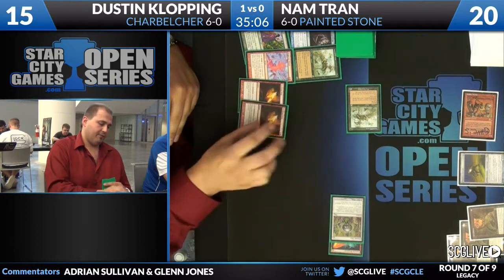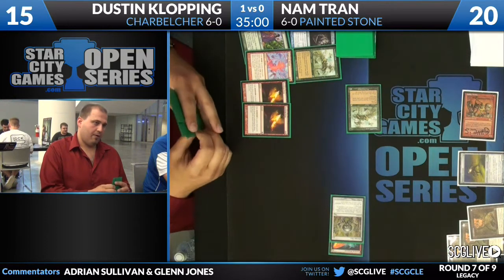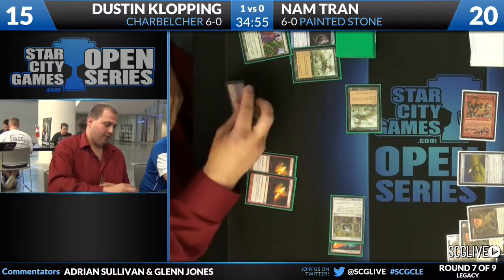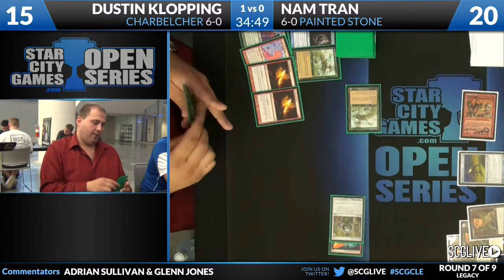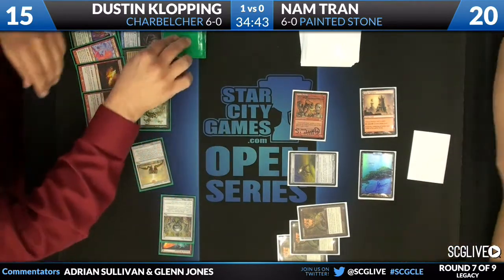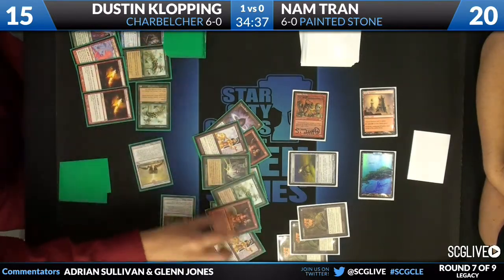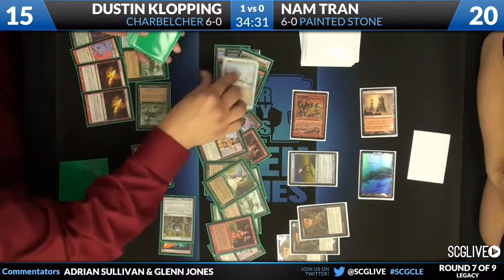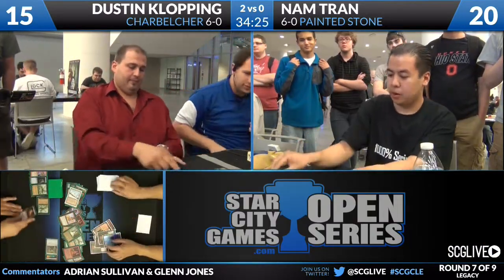This is not over yet. I see an Empty in his hand — yeah, so do I. I don't know if he has a Belcher though. And to be fair, if Dustin doesn't hit the correct number of cards before running into his Taiga, Nam could actually get another shot at winning this game. He's got seven mana, four spells — Belcher. Does that work? Let's sweat it. Okay, now we're flipping the top — one, two, three, four, five, six, seven, eight, nine. Boom. You are dead. And he's going to go ahead and prove that he does in fact have a Taiga in his deck. There it is. Nam Tran defeated handily by Dustin Klopping.